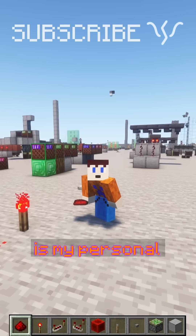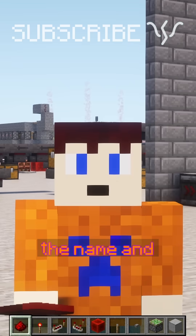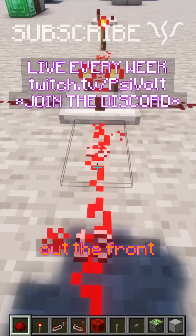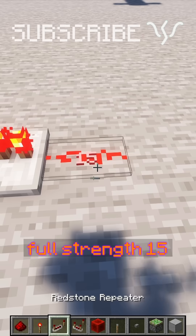Comparators confuse people, and it is my personal goal to teach as many people as possible how they work, because it's in the name and it's pretty simple. When you've got a comparator, they'll match a signal strength behind them — 14 in the back, they'll put 14 out the front — unlike a repeater, which will take any signal strength and bring it back up to a full strength 15.